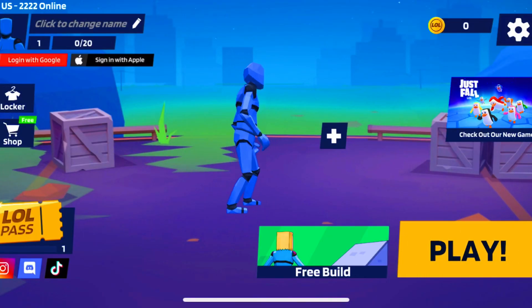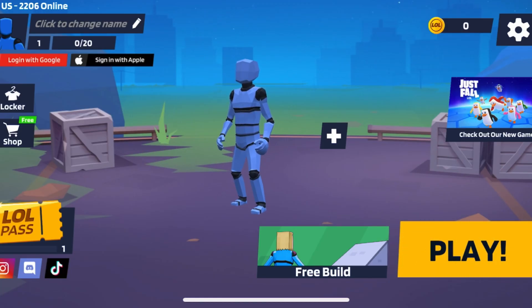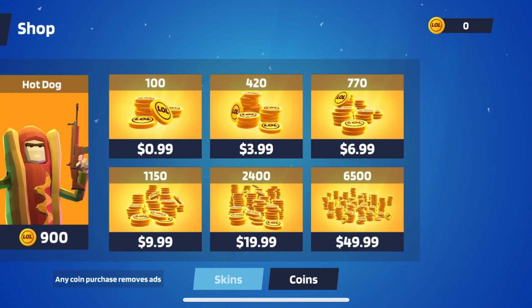Hey guys, in today's video I will be showing you how to get free lul coins in 1v1.lol. As you can see, I have no skins in my locker. So basically all you have to do is go to the shop and click coins, then click buy and tap it 3 times.